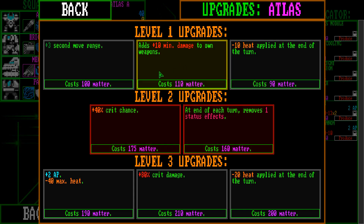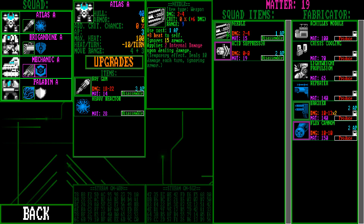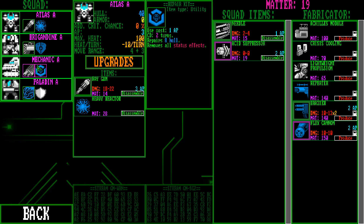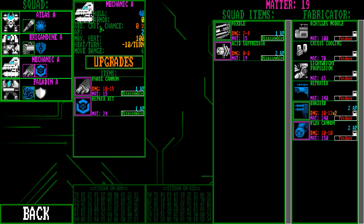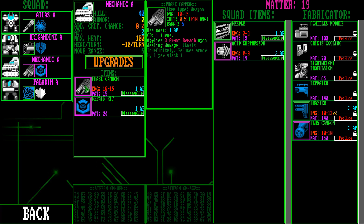Let's see what we can do to him. We can give him move range, we can give him more damage — let's do that one. For how much? 110. There we go, so he's a little bit better. We can give — we have this needle still, which only uses one action point, and the mechanic has two action points. I'm not sure about this phase cannon anymore — it applies armor breach, it's okay.